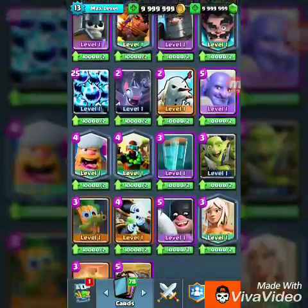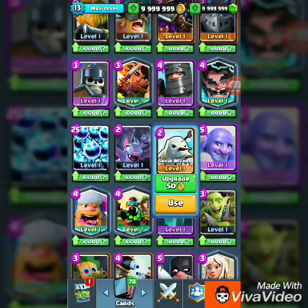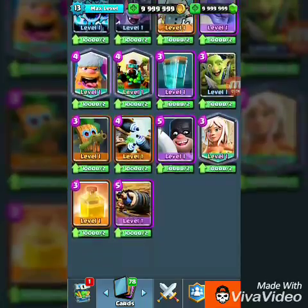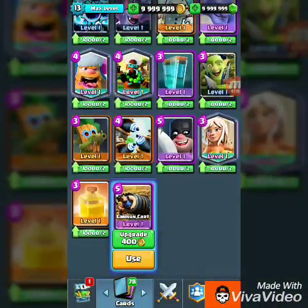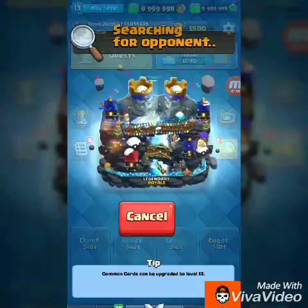There's also golem, three musketeers — which looks the same but with a different photo — spirit, snow, medic, executioner, zap, and cannon. Okay, let's get into the gameplay.